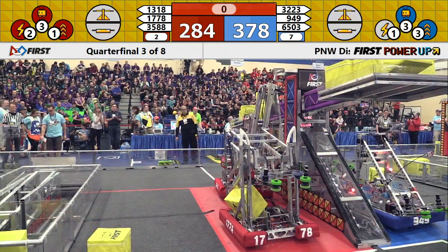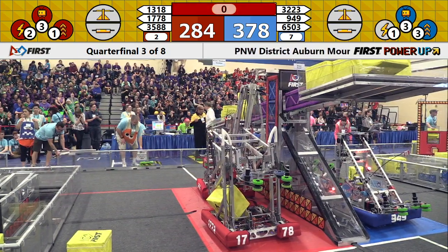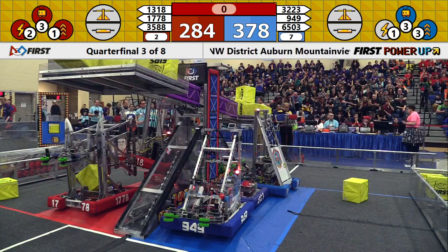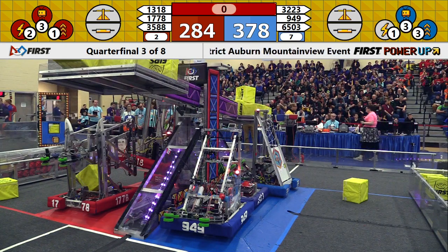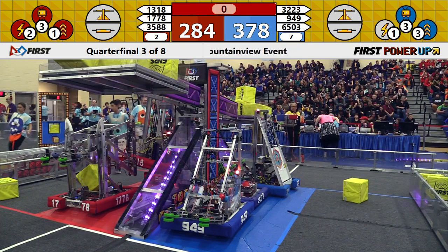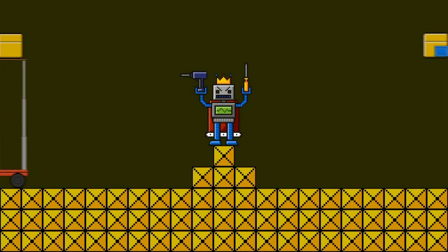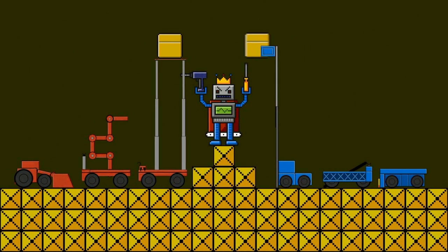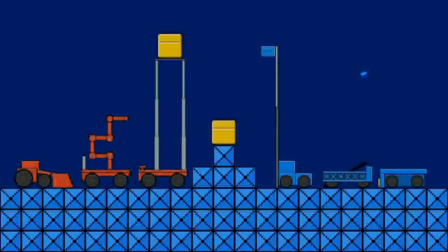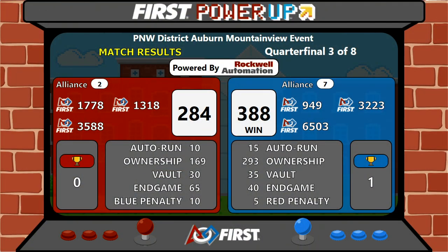That will be the end of quarterfinal three, match number one. Another very exciting quarterfinal match. Let's take a look at our results — your winner was your Blue Alliance. They scored 388 points; your Red Alliance with 284. Quarterfinal four coming right up.